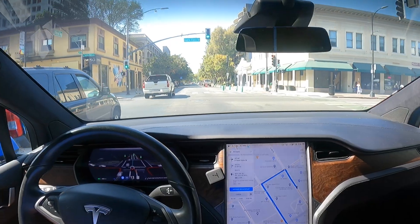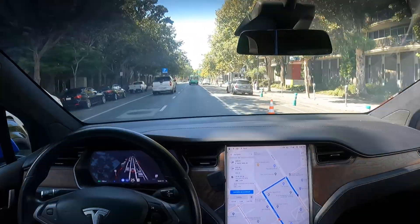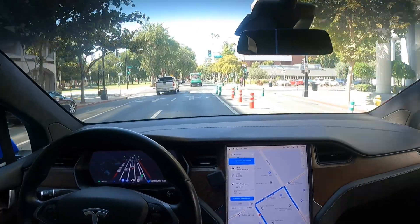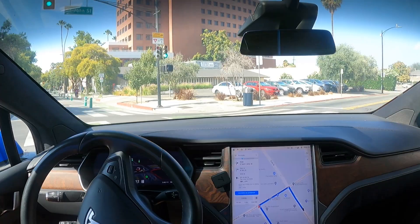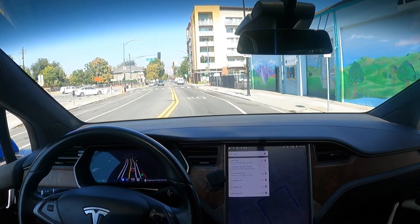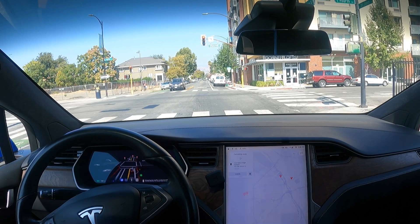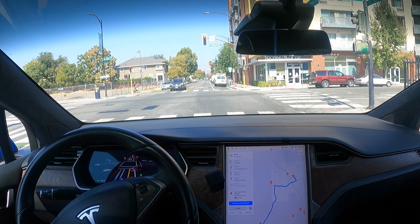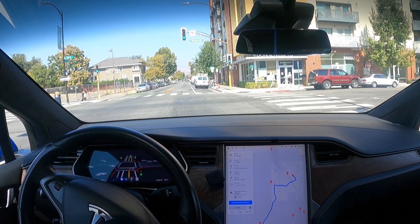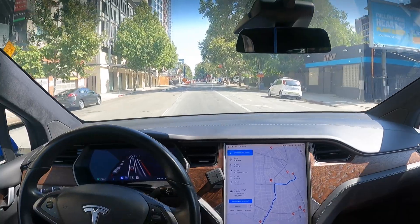So we're going to make a right, two back-to-back rights. We've got a bus coming out. All right, we've got a right up here coming up. Wow, great, that's awesome. We're going to be making a right up here — it's a green light. It's trying to figure out the right lane up here, so that's good.